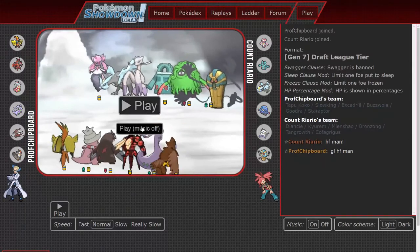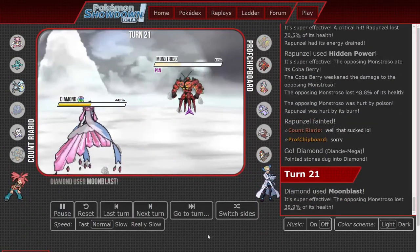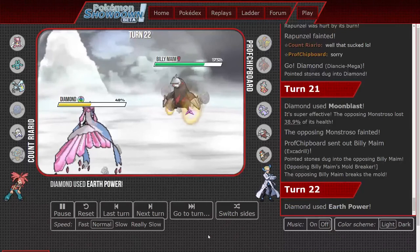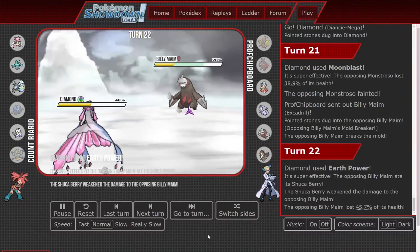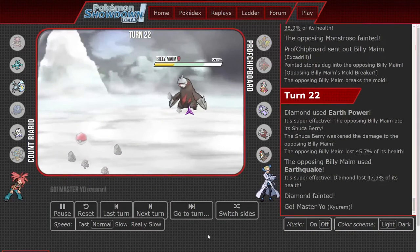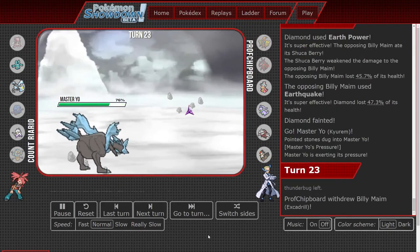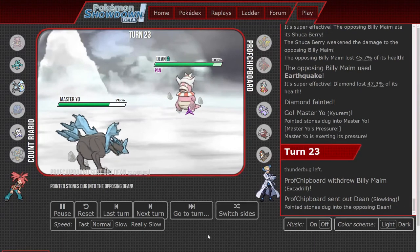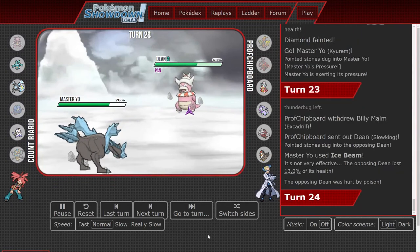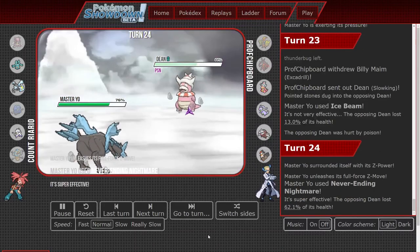We're going to swap the sides when we start this replay. Here we are at Turn 21 where the Mega Diancie from Count Viario takes out the Buzzwole. In comes the Excadrill from Professor Chipboard, who is going to eat the Earth Power through a Sitrus Berry, and then uses Earthquake on the Mega Diancie, which goes down. Kyurem can come in safely since it's not a Scarfed Excadrill. Immediately the Excadrill goes out, with Slowking expecting the Ice Beam to come out. It does, and it gets tanked really nicely by the Slowking, but the poison hurts it a lot from the Toxic Spikes. Then the Z-Power comes out using Neverending Nightmare, which was Z-Shadow Claw.